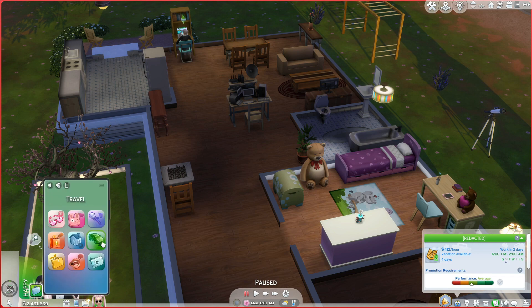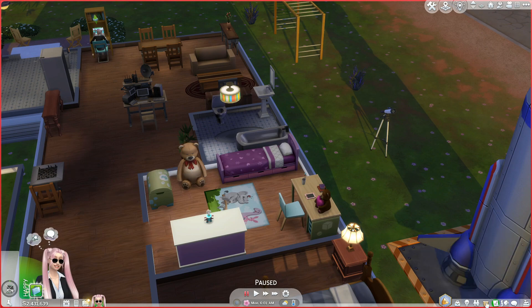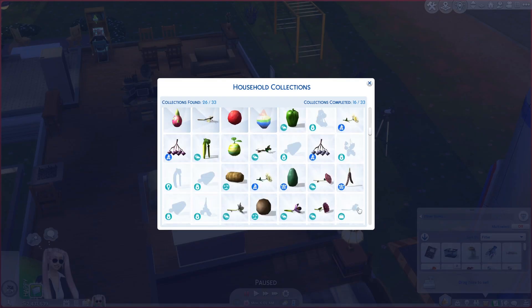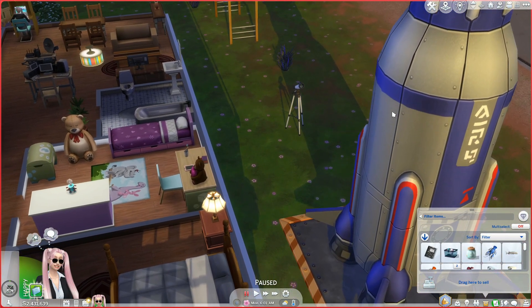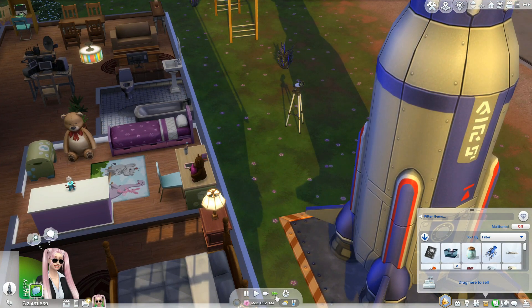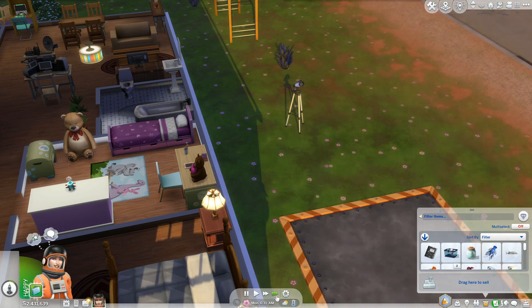It's saying that this one here is called a Fang Flower, and it says it's found on alien planet Sixam from a tentacle tree. So I just have not looked at that. Let's go ahead and get that one. Gardening is a big thing, though fishing might be harder.